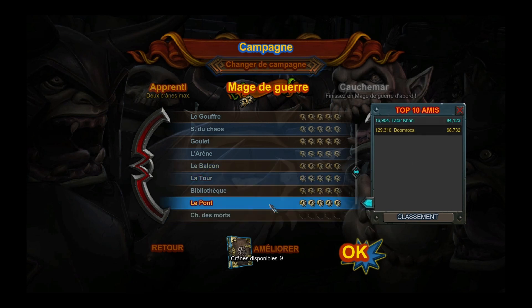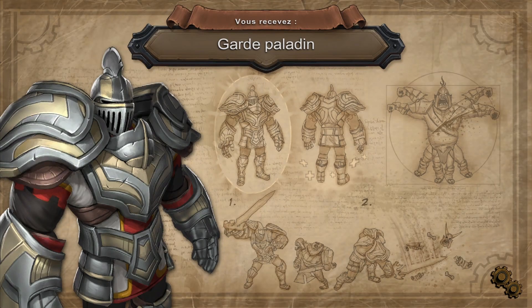The next level is the Bridge. We don't have enough skulls to do any upgrades, and we didn't have them when I was playing this level for the first time. No upgrades here. What do we need to get 5 skulls? First of all, we must not die, we must not allow any orcs to come through, and we must complete the level in a certain amount of time - so we have to try to do this as quickly as possible.